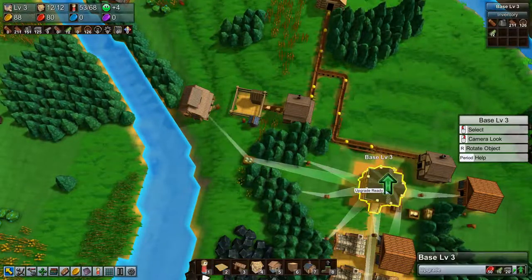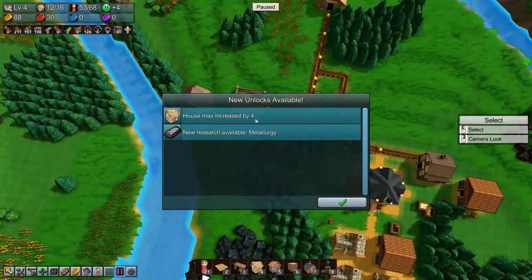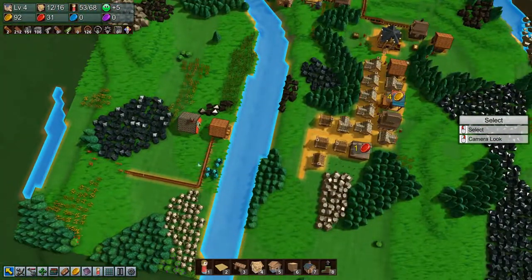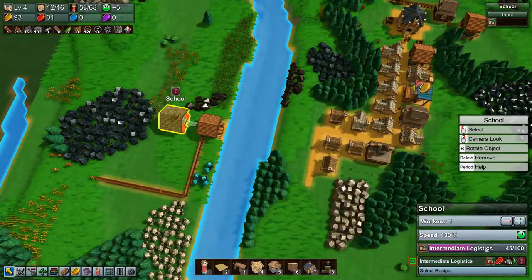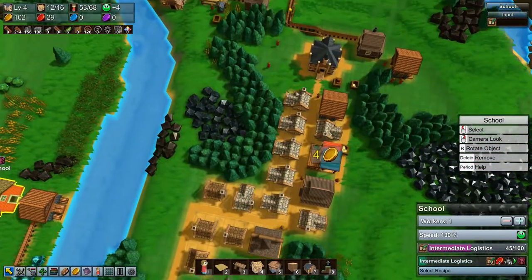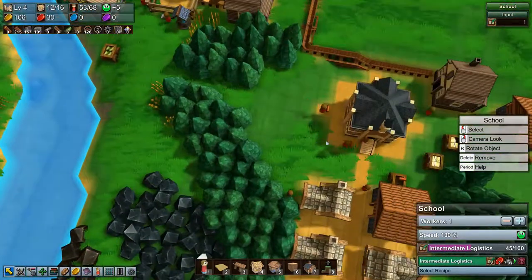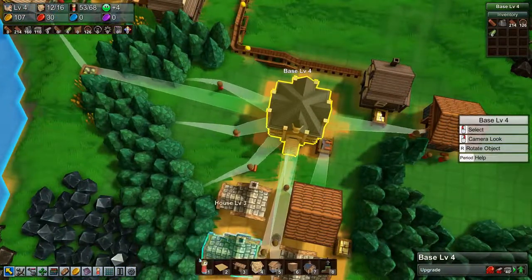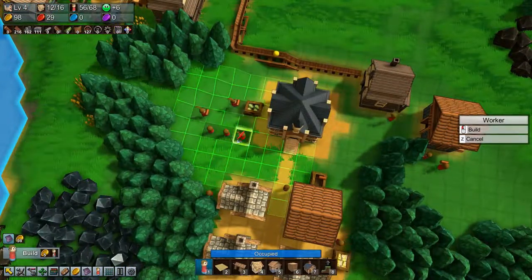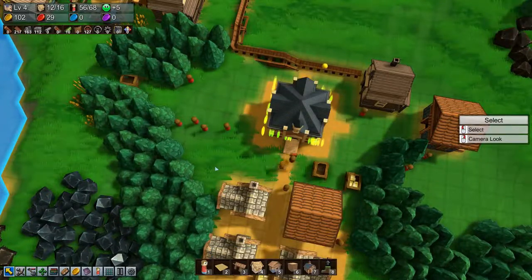We can upgrade — let's get it done. Four more houses and new research: metallurgy. Very nice. The school is almost halfway done. You're running low on wood — basically don't have any wood stored up. Let's get some more guys to pick up wood.